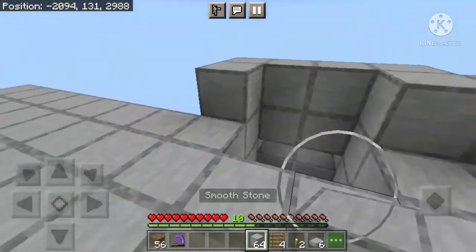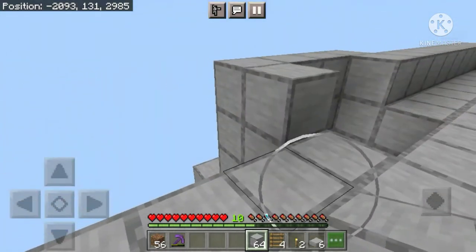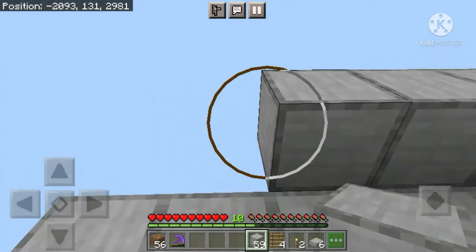Now come over here, place two stone blocks, then three over here and one over here. Now crouch down, come over here, and make a one-block-high wall all around this platform. Keep in mind that you are not going to place stone blocks on top of these blocks — you continue it from here. You should be floating in the air.